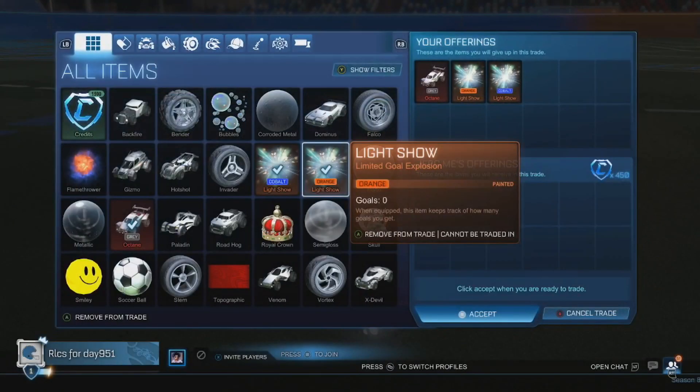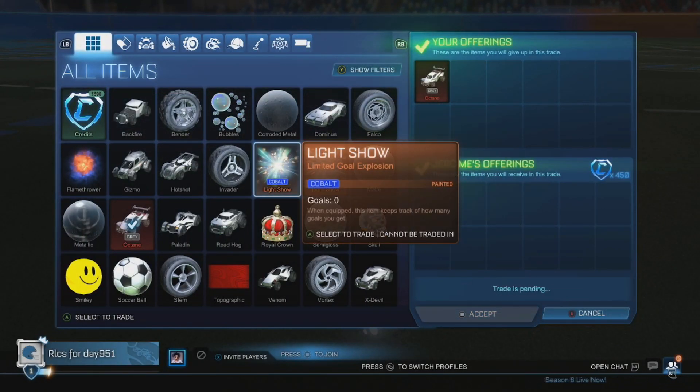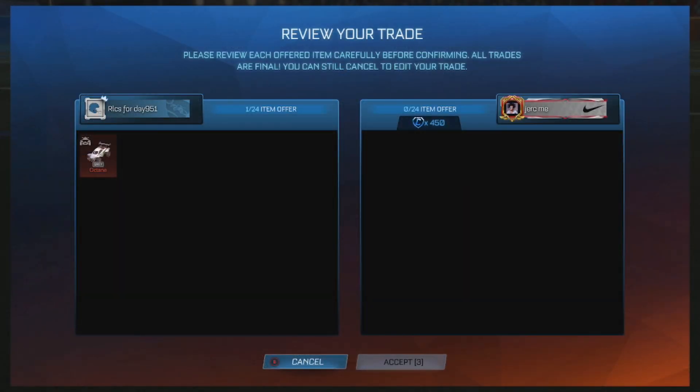Selling our grey Octane here. I did try to include the light shoulders but no one wanted them, so just kept them in inventory. But 450 here for the grey Octane — not bad, since we got it for 300 credits.